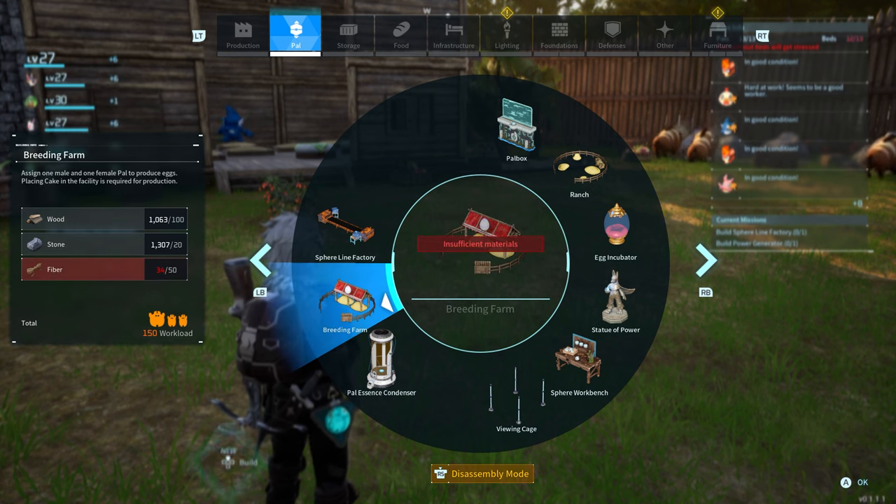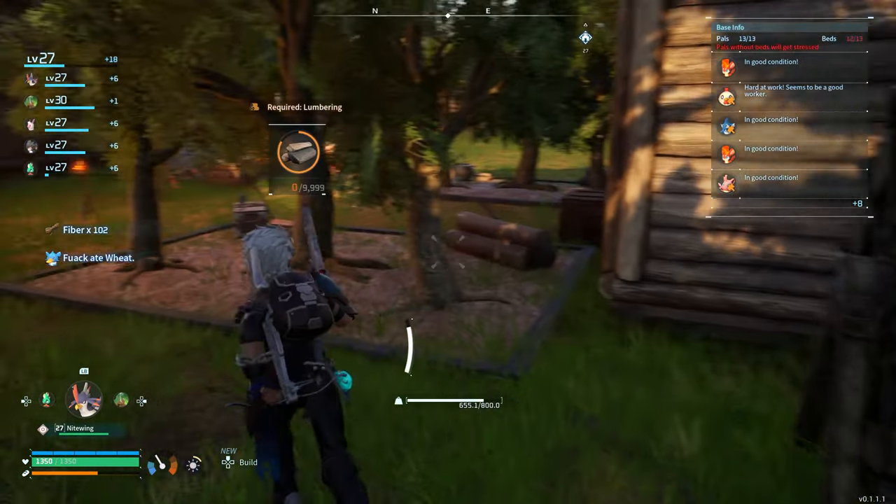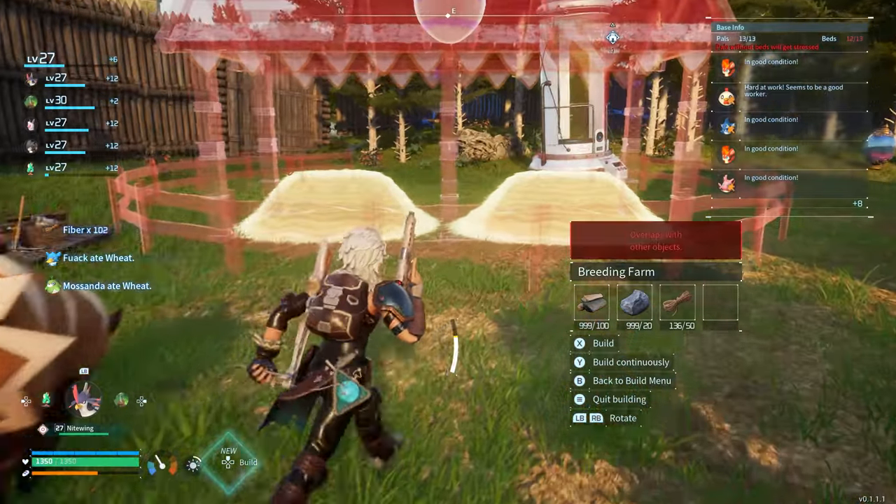The first thing we need is a breeding farm. You have to go into your ingram points and unlock it. We need 100 wood, 20 stone, and 50 fiber. Thankfully I have my pal making me a lot of fiber, so we're pretty much good on that and we should have enough to make one.